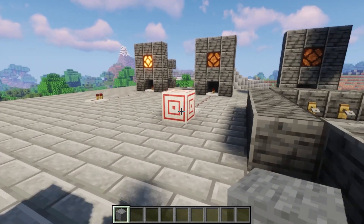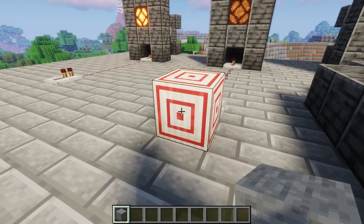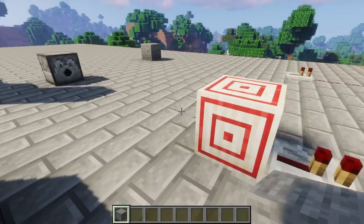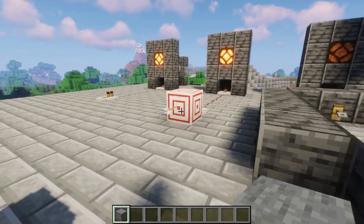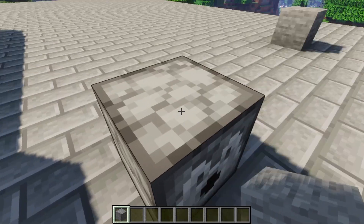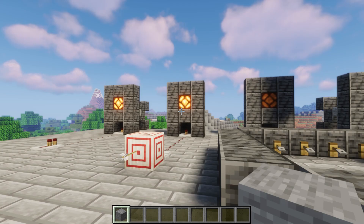Still keeping things pretty simple: we got a target block with a comparator on the back, and a dispenser here with some arrows. When a target block gets shot, it will trigger the comparator attached to it. If I just press this button — bang — you see the light turns on. You can set this up pretty much however you want, even vertically, downwards, whatever direction you need. As long as it can hit the target block, you can get wireless redstone out of it.